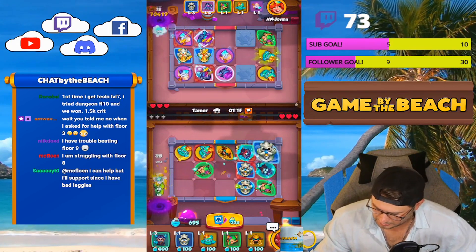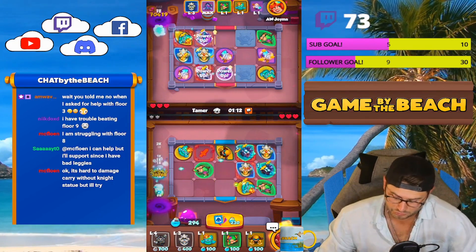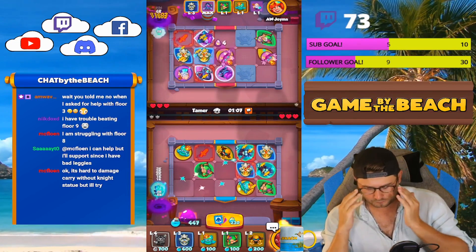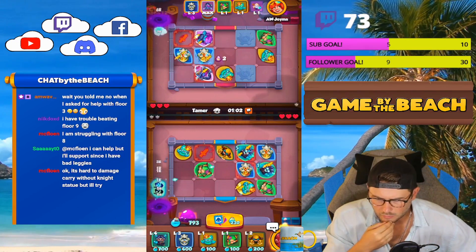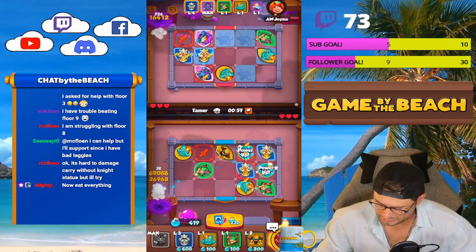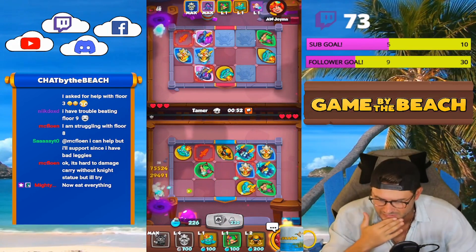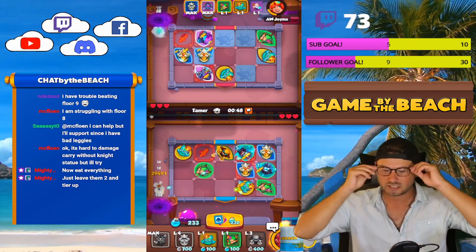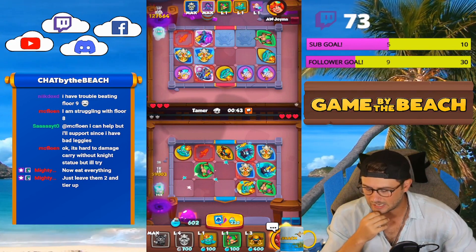Another Tesla or another scrapper — I don't even know what the cards are called, how am I supposed to play this game if I don't even know what the cards are called? So far so good, I think we're doing much better. It's hard to damage carry without knight statue but I'll try. People are playing dungeons right now, they need help — they're in chat, they're helping each other out. We got Tamer coming up, he's already got a rank five Demon Hunter.